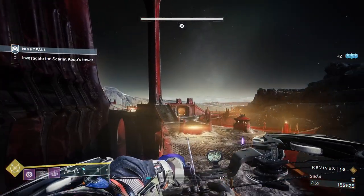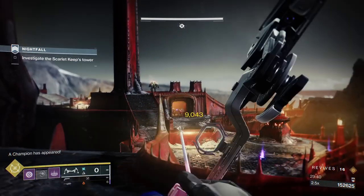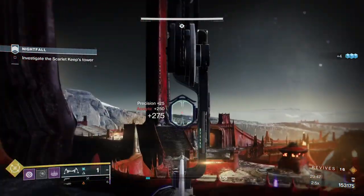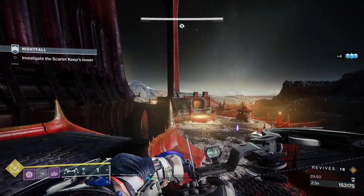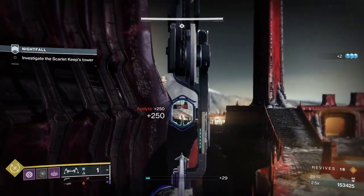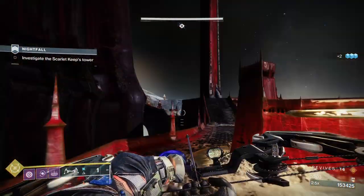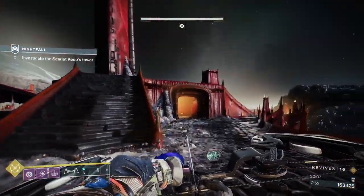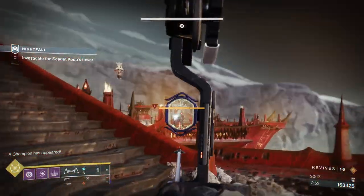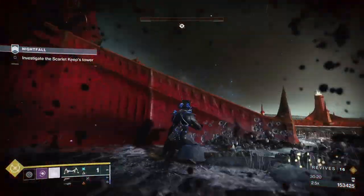This next section going up to the left — the real issue isn't so much that there are two champions here. I'm staying low because the time before this run I got to this point and two snipers hit me simultaneously and killed me. I hadn't really worried about acolytes much up to this point but there are so many snipers here you really do have to be careful. The run before this it was the sniper acolytes on the other side, not where the champion is, that killed me.